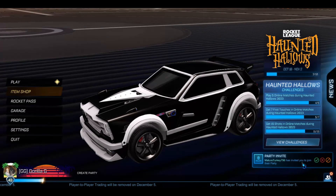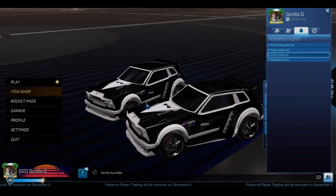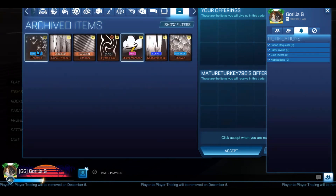The site will then prompt you to add the trade in Rocket League. Simply give the items to the bot, and if the items you've selected are correct, the bot will accept the trade and your trade will be successful.